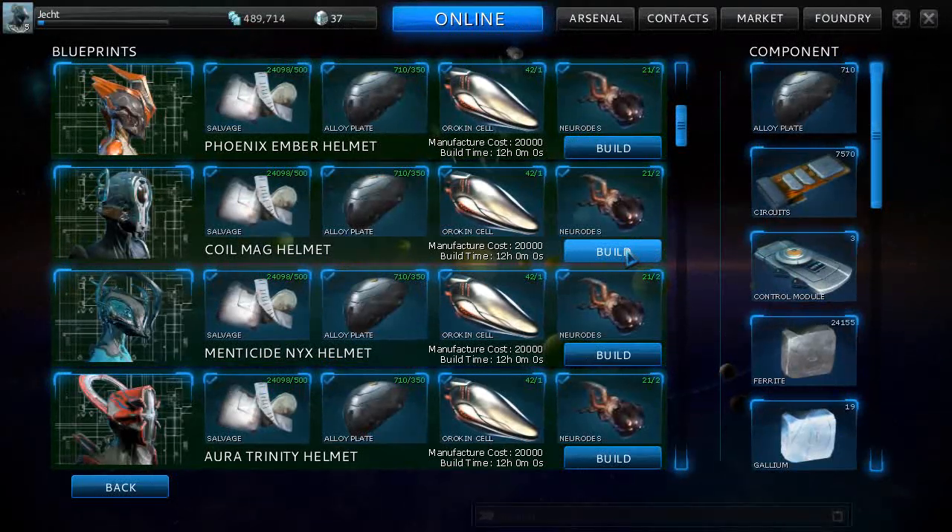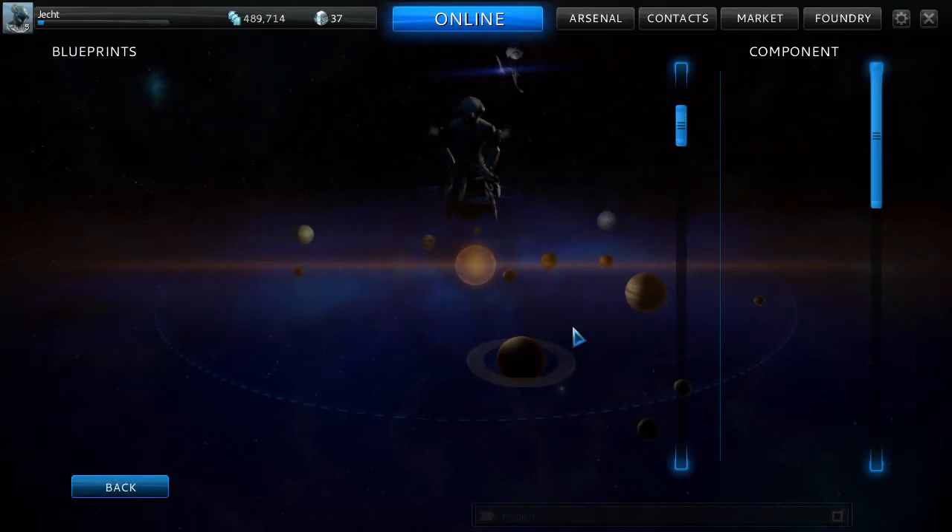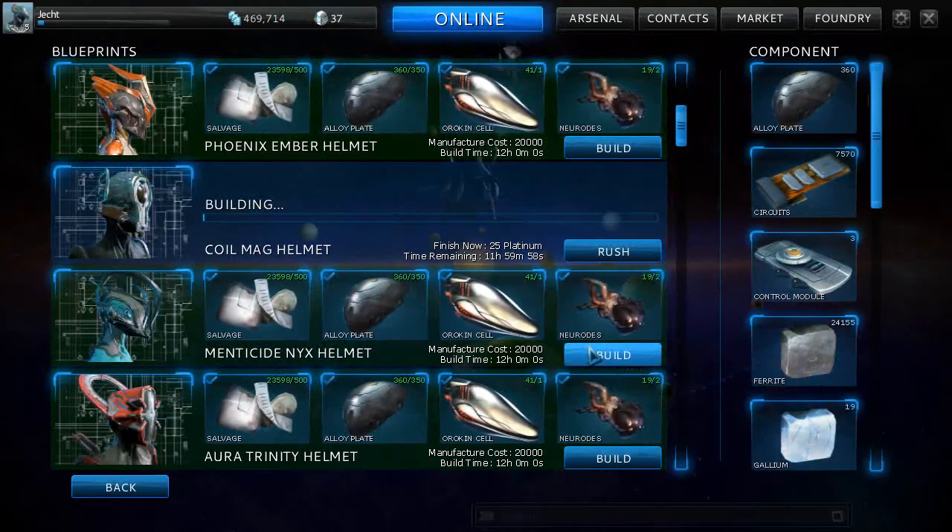It costs 20,000 credits and takes 12 hours to build. So we click build and I'll bring you back when that's done and we'll try it on.